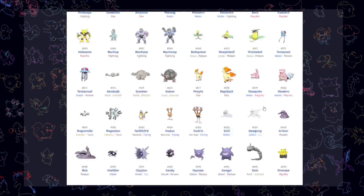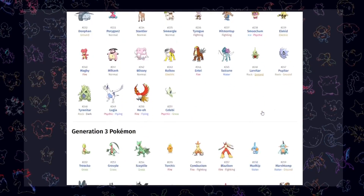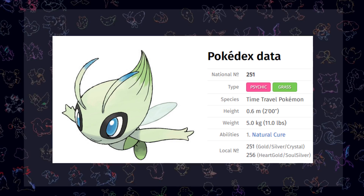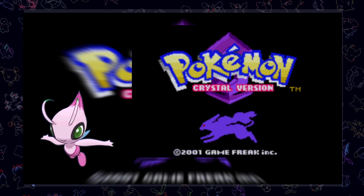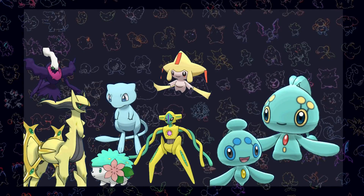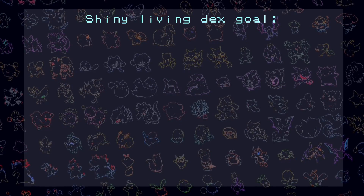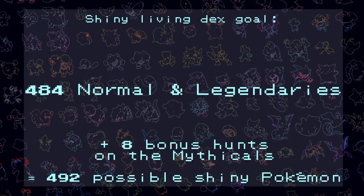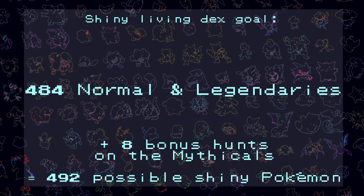Rule number 4: the national Pokédex of Generation 4 includes 493 Pokémon species in total. Unfortunately, there is one Pokémon we cannot hunt in the Gen 4 games without cheats, and that's the mythical Pokémon Celebi. It is now possible to hunt it in the Crystal Virtual Console game, however there is no way to transfer it to SoulSilver or other Gen 4 games. The other 8 mythical Pokémon will count as a bonus hunt, so the quest is already successfully completed with 484 normal and legendary Pokémon. But from time to time we will also do some of those bonus hunts to get every shiny possible to legitimately get in the Generation 4 games.